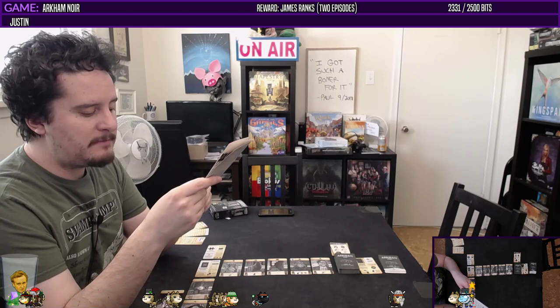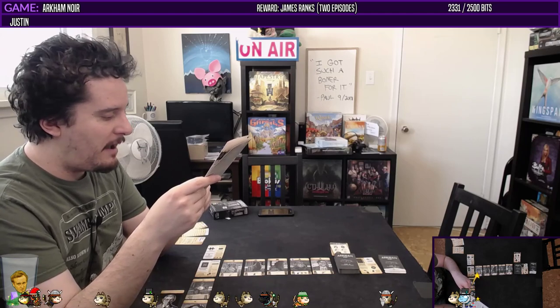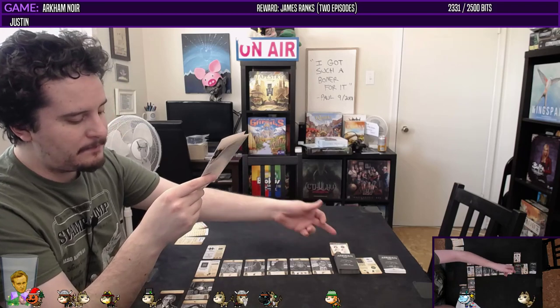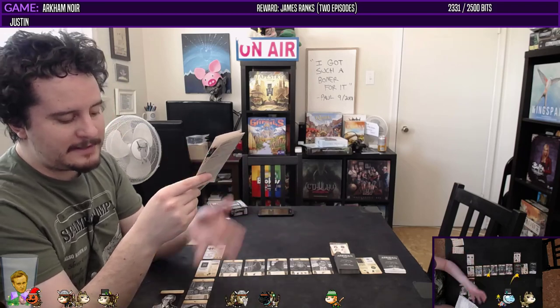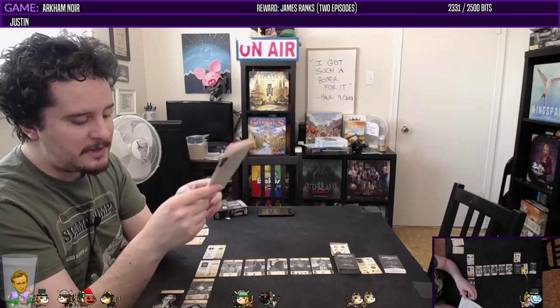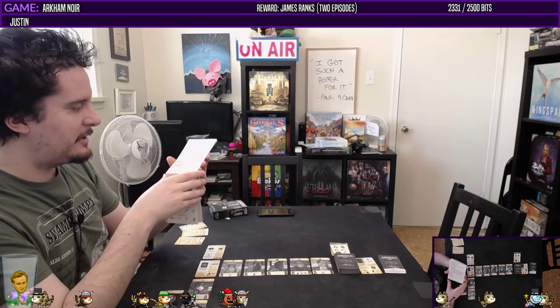I draw new victim cards if my time thing ever hits five or higher, and anytime I have to go through this deck, I draw a new victim card and place it below the others. If there are no victims and I must draw one, I lose. I take all cards from the discarded area and form a new draw deck, draw the necessary cards, and continue my turn.